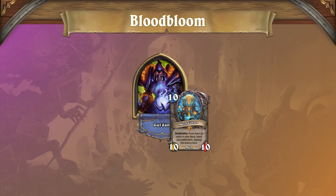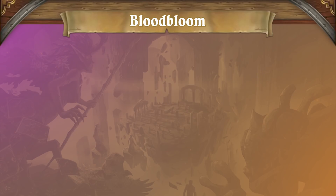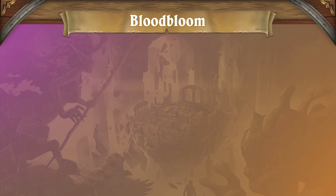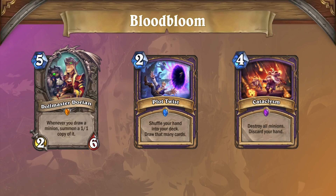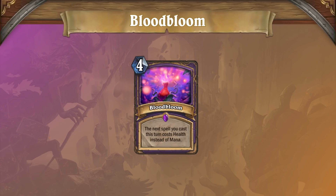The Bloodbloom nerf is a big deal for Mechathune Warlock as well, since the traditional combo is no longer possible with just a single Emperor Thaurissan trigger. This means the combo will need to change significantly, and the new combo will most likely involve Dollmaster Dorian and Emperor Thaurissan together. Here's how the new combo works: with an empty deck, Mechathune in hand, and an Emperor discount on your combo pieces, play Dollmaster, then play Plot Twist to summon a 1/1 Mechathune, then play Cataclysm to eliminate the hand, board, and deck, and win the game. This combo is similar to the old one in execution, but since there's an extra combo piece, it makes the deck a little more unreliable — you're more likely to draw a combo piece when you can't use it against aggro, and more likely to fall to disruption effects like Dirty Rat against control. Overall, while the Bloodbloom nerf doesn't completely cripple the Mechathune combo, it does make the deck a less consistent choice for the ladder.